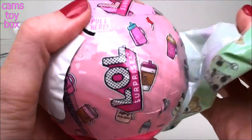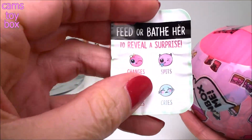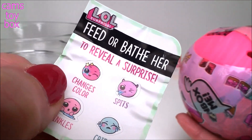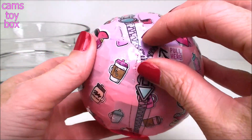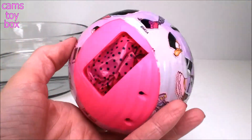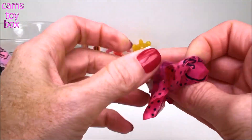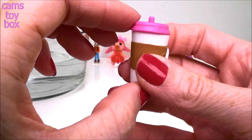Let's go into our second zipper and our second layer of surprises, which will be our collectible sticker. It tells you on here what to do to get her to change color, spit, tinkle, or cry — it says feed or bathe her. And our next zipper — there it goes. This should be the bottle or the baby's cup. It looks like a little coffee cup with a nice pink lid on it. So exciting — I love these things. It's like you get so many surprises in one.